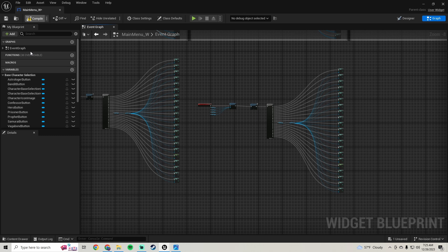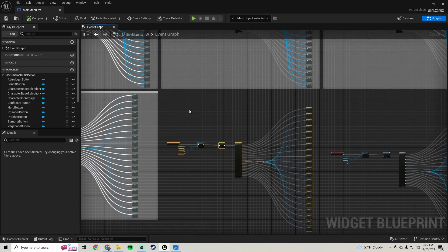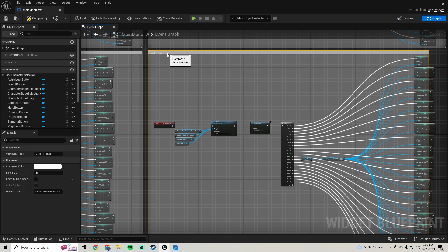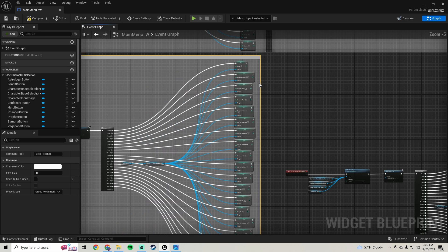We'll compile and save, and go ahead and comment this one — highlight it and press C. This one's our Prophet so label it 'Sets Prophet'. Pull it up and pull the edge over. Now we just need to do our Wretch.